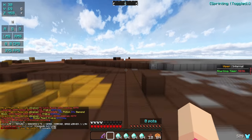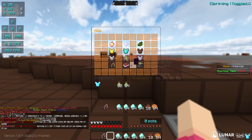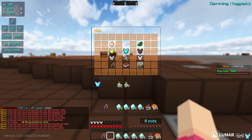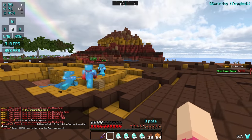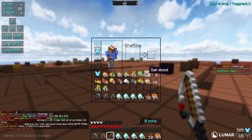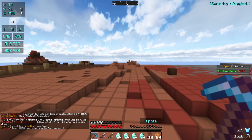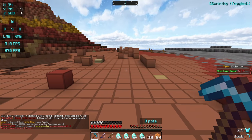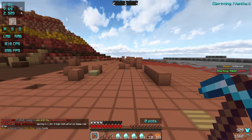Also on many HCF servers if you do slash gkit or slash kit you can access the menu with a bunch of kits. We don't have any of the donator kits because we are not a donator, but we have a starter kit. We get a lot of brewing materials, some wood, and an E4 pickaxe that is gonna help us in the long run. You get that every 24 hours.